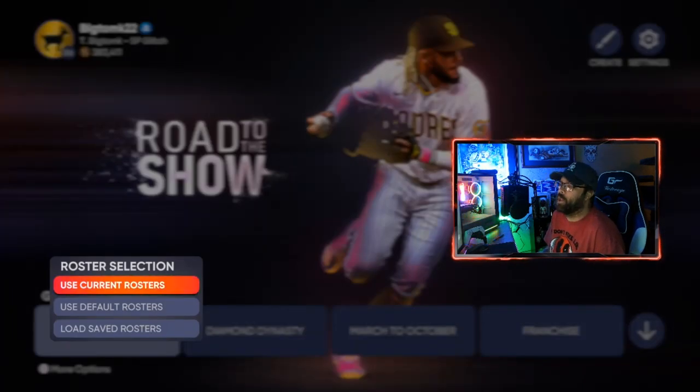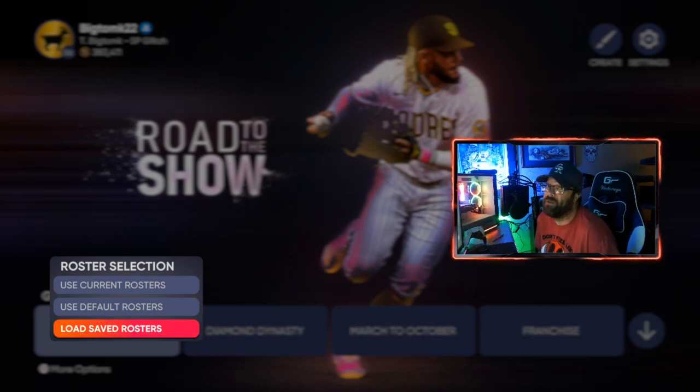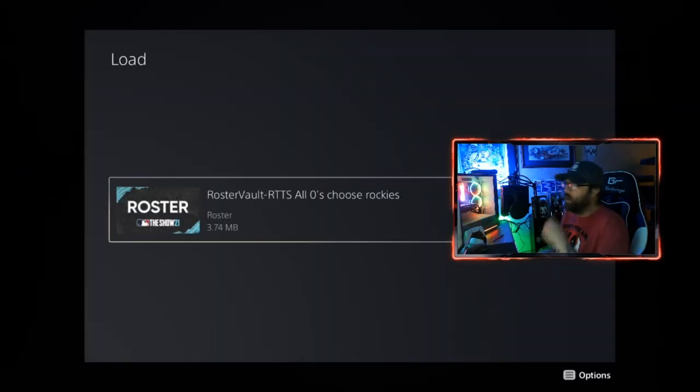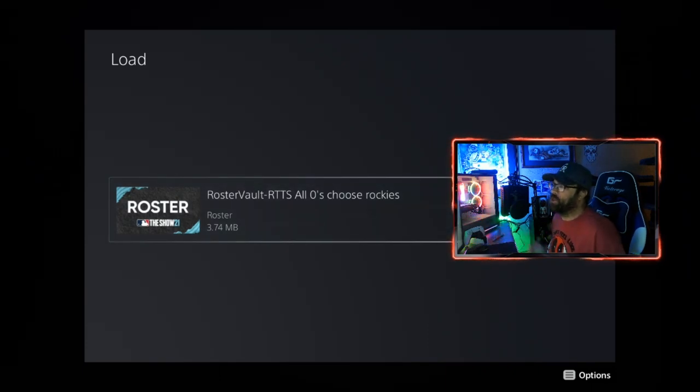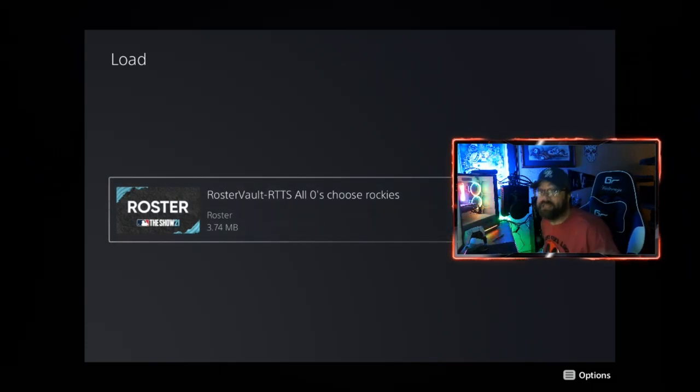We're gonna back out and go into 'Load Saved Rosters.' I've got another video showing you guys which roster to download. You go into the vault and get any of these Road to the Show all-zeros Rockies rosters. It's pretty self-explanatory — all zero attributes for all of the players you're playing against — and you want to choose to be on the Rockies.